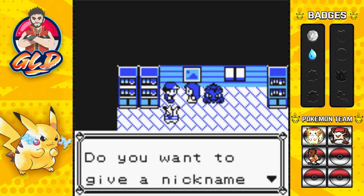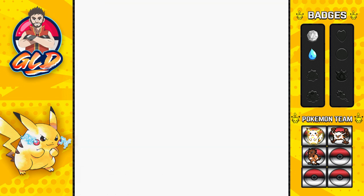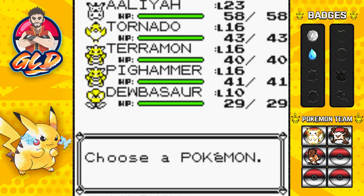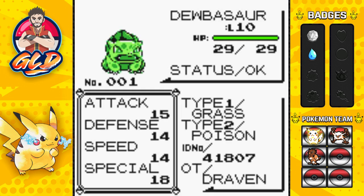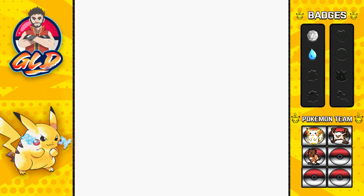Just like that we get ourselves a Bulbasaur! We're gonna go ahead and nickname it after a good friend of mine — her Twitter handle. Say hello to Dubasar! And please take care of Bulbasaur. Let's take a look at our newest Pokémon: Dubasar is a Grass and Poison-type with basic stats, and has the moves Tackle, Growl, and Leech Seed.